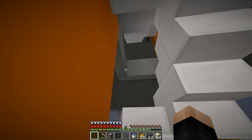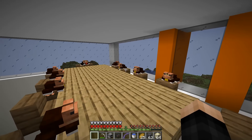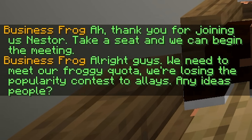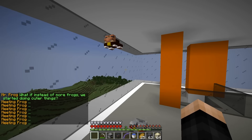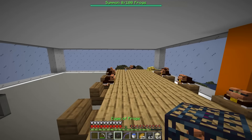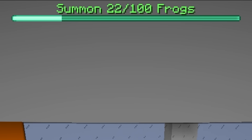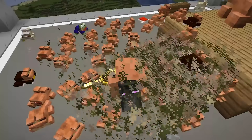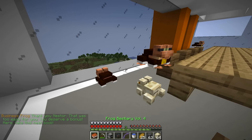At the top of the building, the business frog runs a meeting. He says they need to meet their 'froggy quota' — they're losing popularity to cats and dogs. He asks me to summon 100 frogs. I use the cage of frogs to spawn them all the way up at the top and reach 100 frogs. The business frog says it was too easy and gives me a bonus — frog bestiary volume 4!